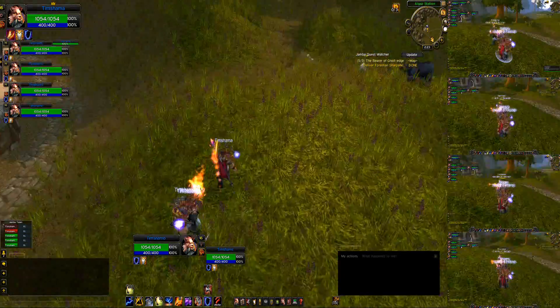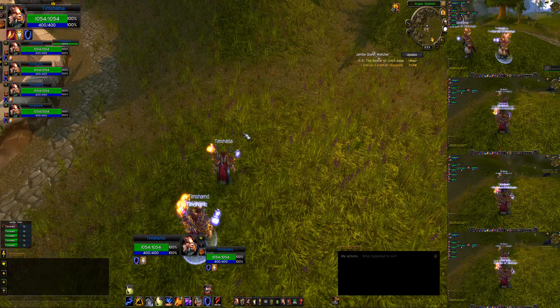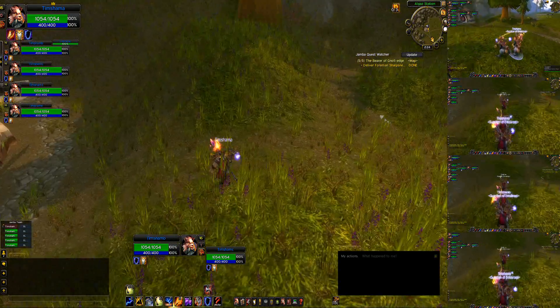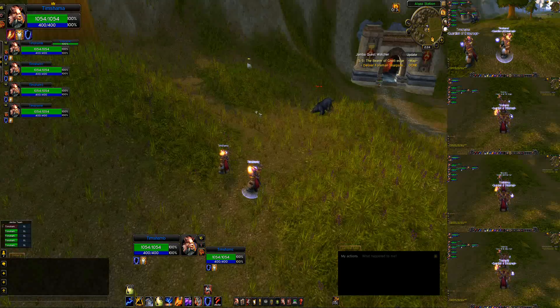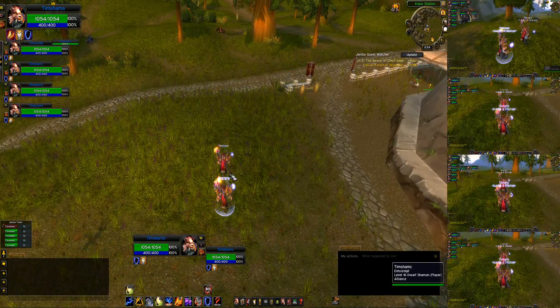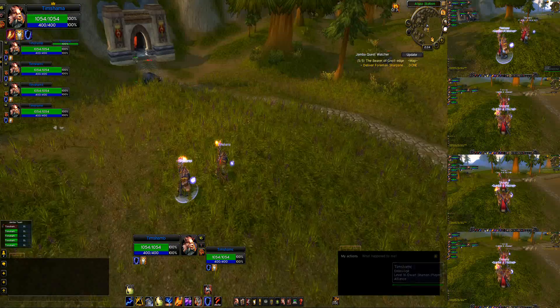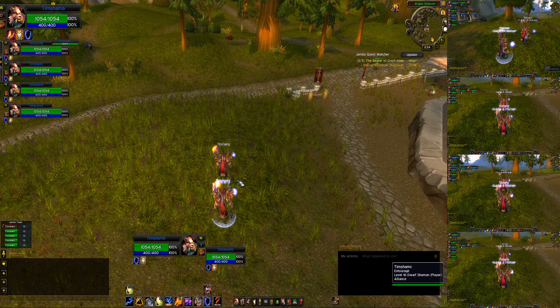We're going to have a video here that shows you how to do what people are calling multiboxing formation macros. It's basically where you walk and you may see a multiboxer do this where all of their guys will suddenly spread out in a really cool, almost robotic looking way. It's not really a macro, but we'll just call it a macro because it's fun. All we're going to do is remap a couple positional keys and make sure those keys are broadcasted to all the different characters.